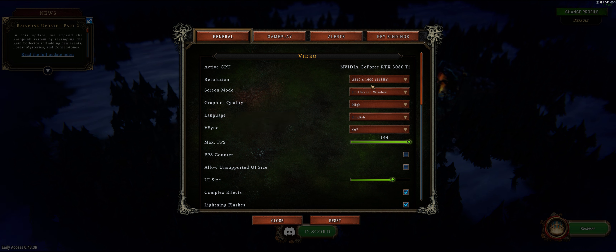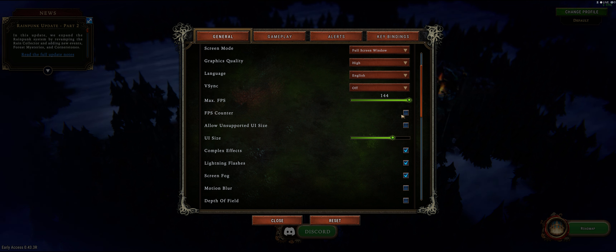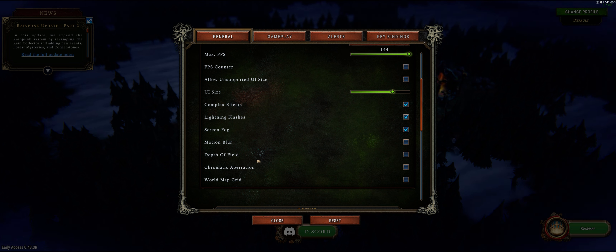First of all, we're going to look at the options. There's a few things that you can change - obviously resolution, screen mode, graphics quality, V-Sync, maximum FPS, and so forth. It's pretty nice, you've got an FPS counter. I have my NVIDIA overlay right now so I'm not going to enable that, but it's been running pretty good at 130 FPS at least. I'm pretty much maxed out. Motion blur, depth of field - I don't know why you would have motion blur in a game like this, like a city builder game, but here it is. You've got screen fog, lighting flashes, depth of field, chromatic aberration, all that stuff. Those are toggleable, which is really, really good. I want to praise the developers for that.